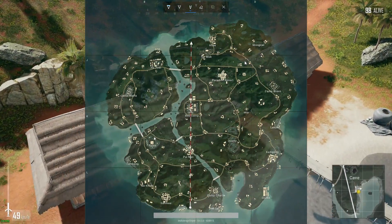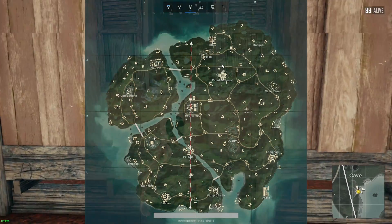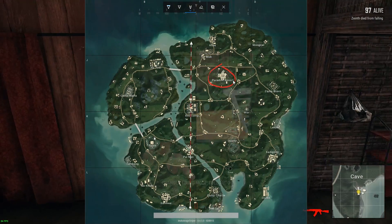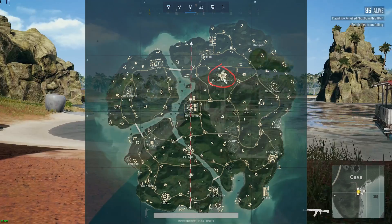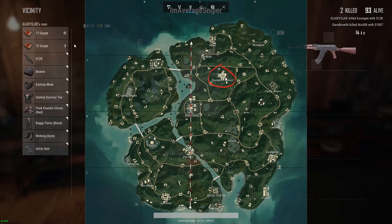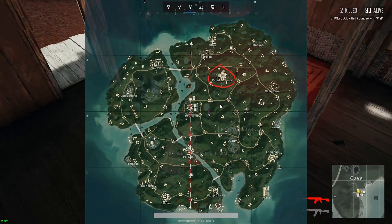One of the most popular places is Paradise Resort right here. Paradise Resort is loaded, and I mean loaded with weapons. They are everywhere - it's crazy, even on the ground outside the building. So if you land here, be ready for a fight because as soon as people figure out that there's so much loot here, that's where they're going to be going.